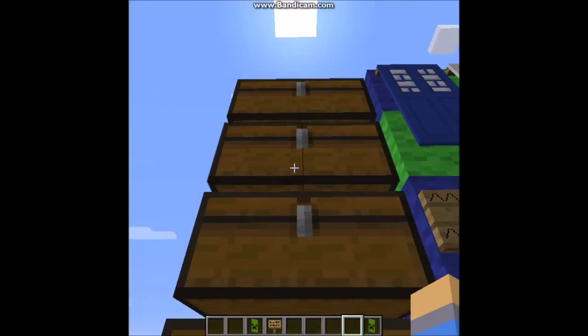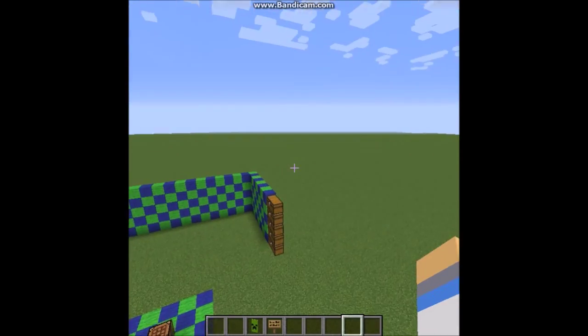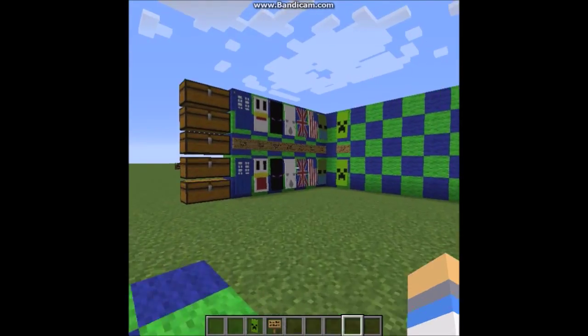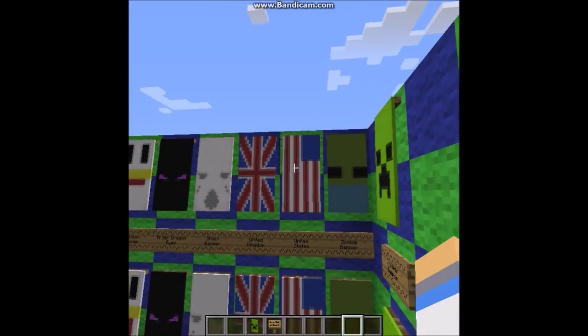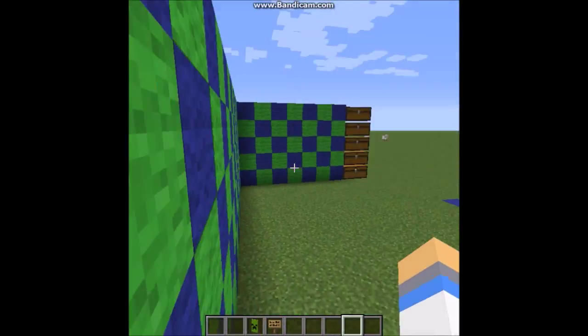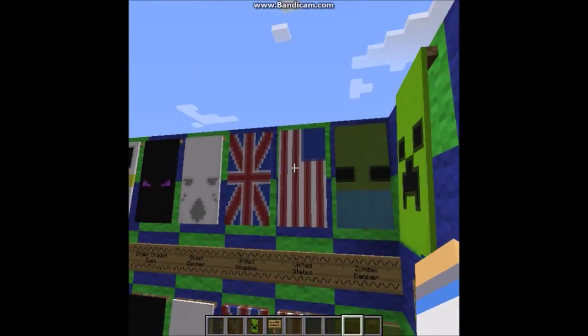I'm gonna put the creeper up. So it's gonna be the easiest — that was the easiest one I've made so far. Because all you need is two things. But I think this one is easier, because creeper heads are already it, and that's easy to make.